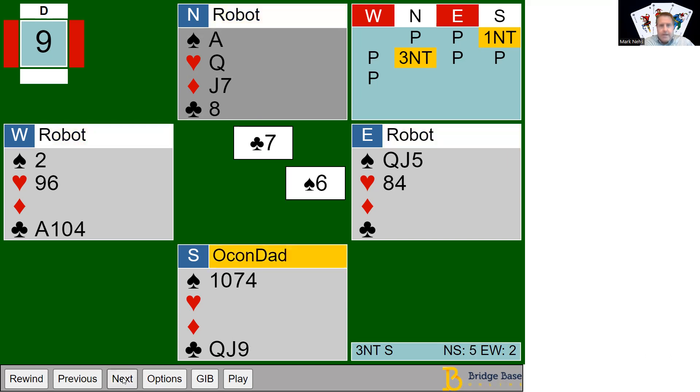Here's another point where I think people want to stray and continue with clubs — but you're only going to get two tricks in the club suit; you're still missing the ace and the ten. I switch at this point because I'm done getting all the club tricks I'm going to get. I get over to dummy with the ace of spades to take the queen of hearts, the jack of diamonds, and the seven of diamonds.